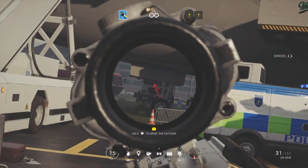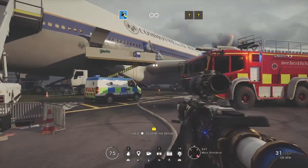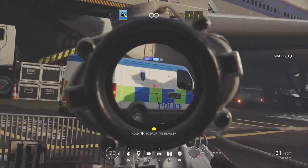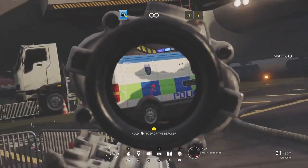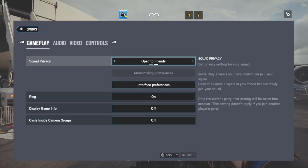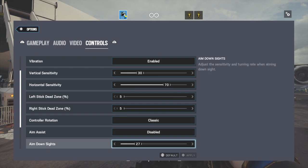The second reason is that horizontal sense affects your ADS. With high horizontal sensitivity, your ADS is higher as well. So I put it on 70 and then I can easily track the enemy with my ADS while he's moving. The last sense is ADS, which I suggest should be low, from 20 to 50. But if you can control it higher, you can put it higher — like 60 or 70. But I suggest from 20 to 50.